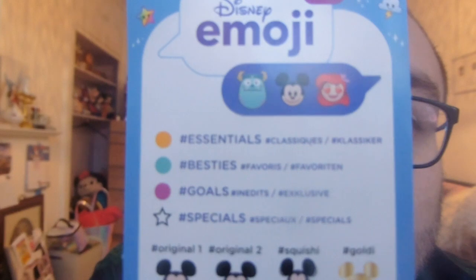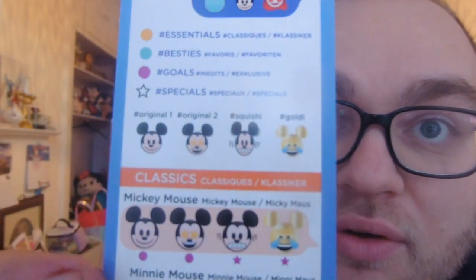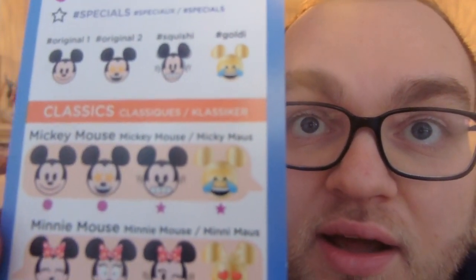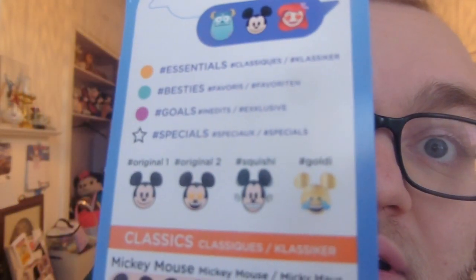So that's what it means - they have different rarities. If they are yellow, they are essentials. Blue are besties. The purple ones are goals. And if it has a star, they are the special ones - I presume that means they're a bit rarer. So like the two Mickeys at the end, they're rare. And the purple means he is goals. If it has the two little rinky lines around the edge, it means that they are squishy.